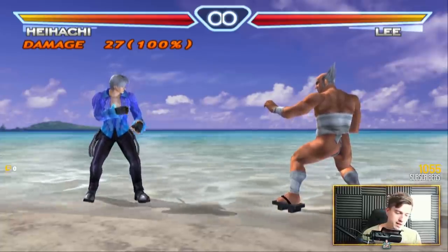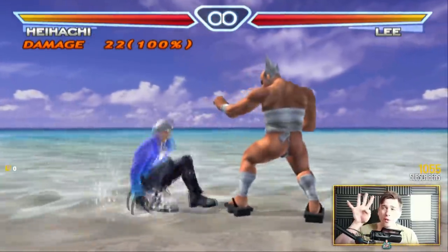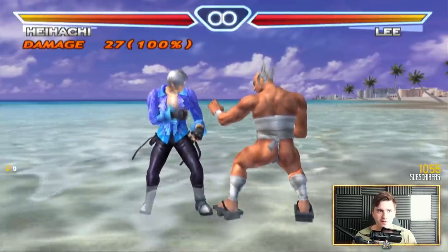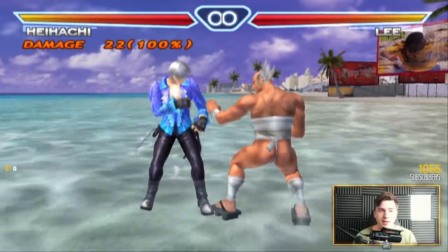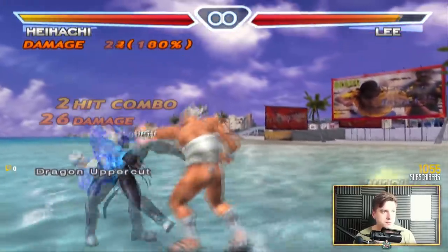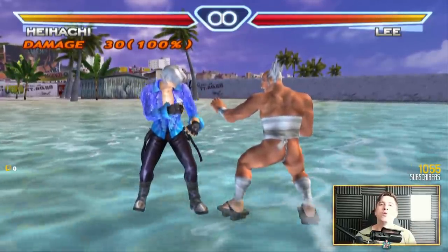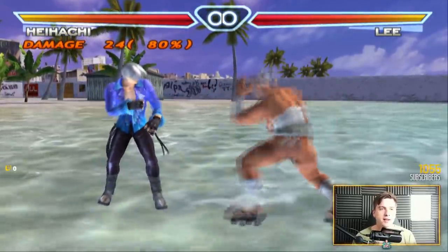There's a lot to Heihachi in this game with very interesting details. Now let's get to the thunder god fist — he has four of them. The normal one does 27 damage and he recovers very slowly from it. Then there's a delayed thunder god fist: you do a crouch dash, wait a little bit, and do the thunder god fist. It only does 22 damage, but now he recovers immediately and it's actually a proper launcher. I wish he had this today — the omen is a launcher, and this is a really awesome detail.